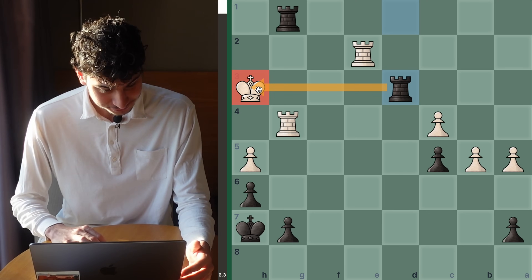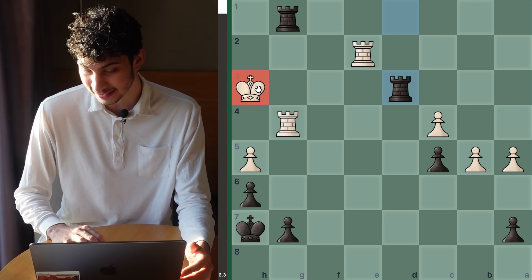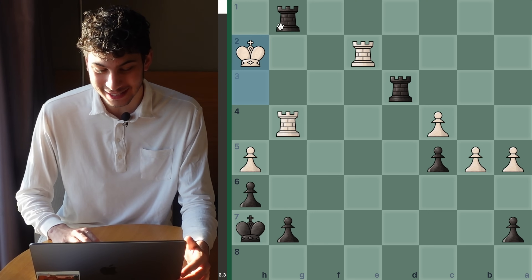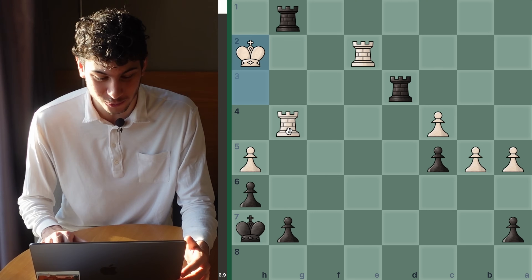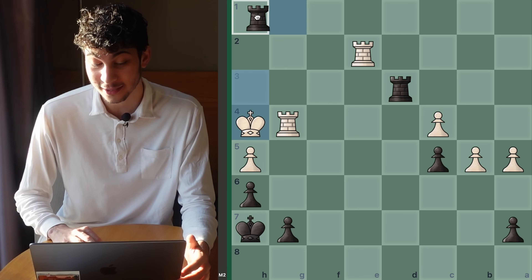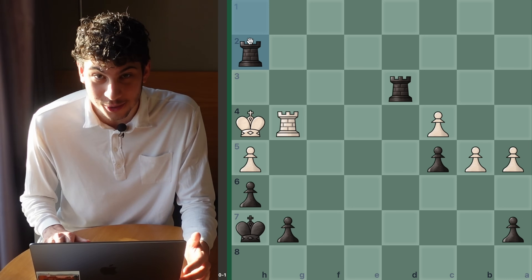Rook d3 check. The idea is to pull this king off the rook like string cheese. If the king goes to h2, now we win the rook and win — this happened in the game. But if the king goes to h4, you just have Rook h1, and it's going to be checkmate on h2. The king is in a mating net.